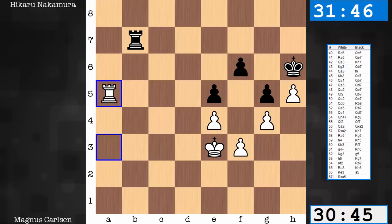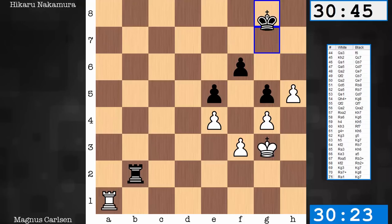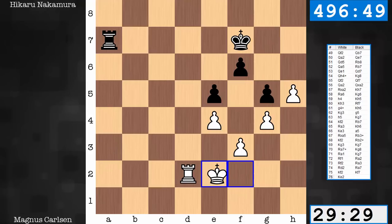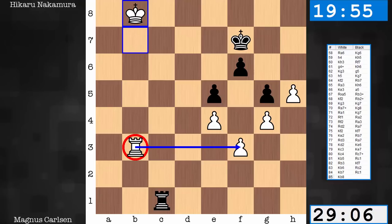Black gives up the a-pawn and focuses on cutting off the King and freeing his own King. First Carlsen inserts a check — King g8 — and now returns. The Rook is needed in order for the White King to contribute, helping pave the way for the King to hang a left. The White King is getting very active. There's not much you can really do about the King getting into the Black position. Slow, steady progress. Notice the strong post with the Rook, defending f3, securing against file checks.